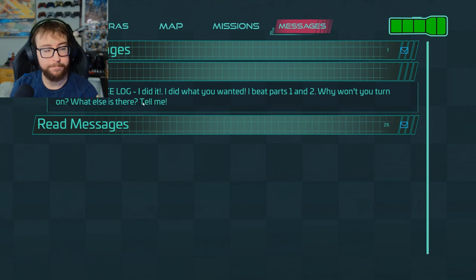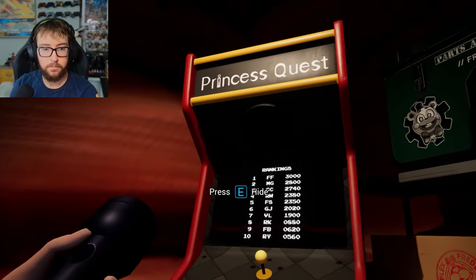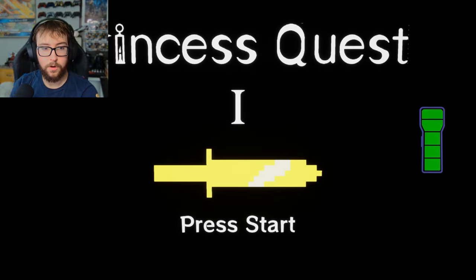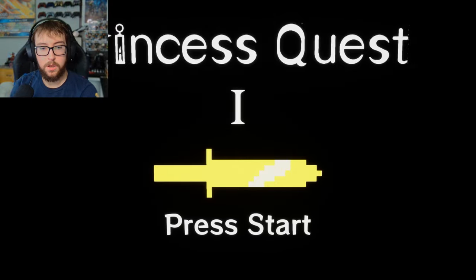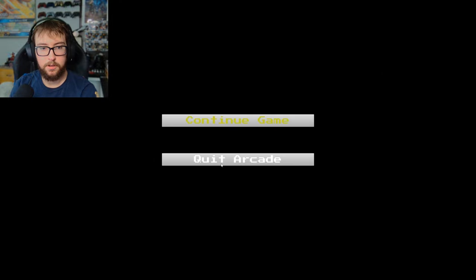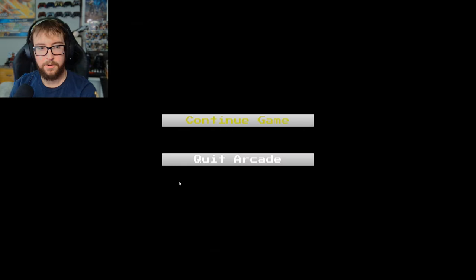Red flag. Mainland's log: I did what you wanted. I beat part one and two. Why won't you turn on? What else is there? Tell me. Oh, there's another Princess Quest game. I don't know what the hell you're talking about. We can play. How do I press start? I can't press start. I literally can't press anything. Okay, well, we're gonna quit.